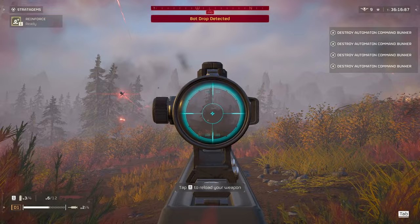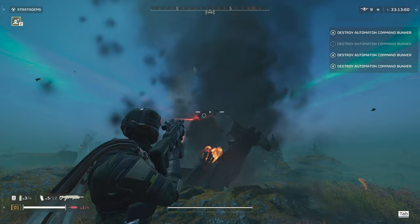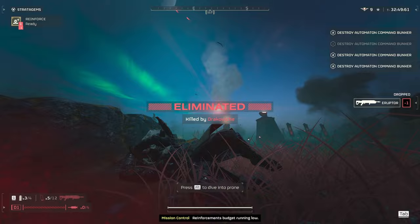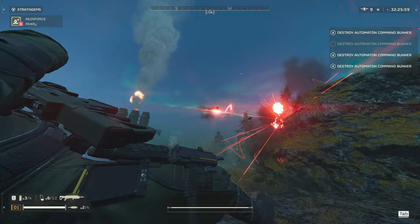Gunships can be very difficult to deal with using the Erupter. It takes around seven shots to hit them, and depending on how far away they are, the projectile may explode before reaching the target. If it's too far away, the projectile can take more than a second to reach it — meanwhile the gunship is shooting rockets at you. You're gonna want to take out the factory they come out of right away as soon as you see it.